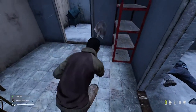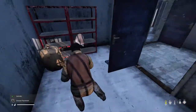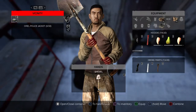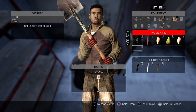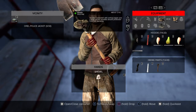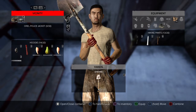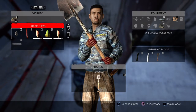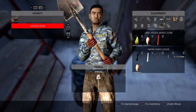I can hear another zombie somewhere. A pistol suppressor - lovely. We really need a backpack. An oral police jacket - that's 30 slots. Tell you what, we're going to do that. Now can we transfer - let's drop our hoodie. Let's get the police jacket, shall we? And then we need to put all this in our jacket. Excellent.